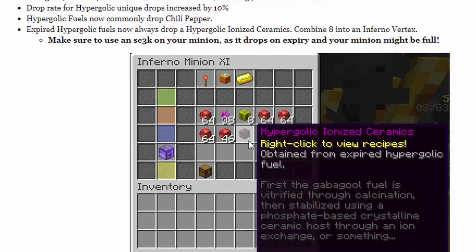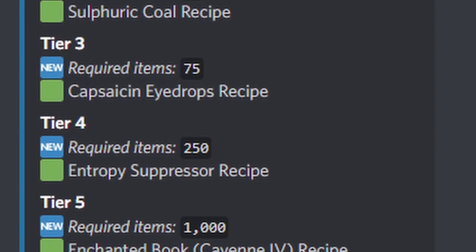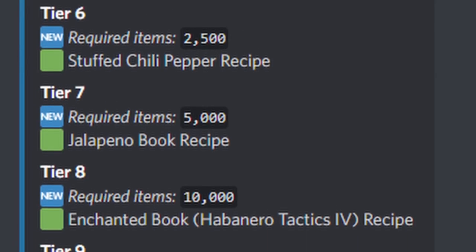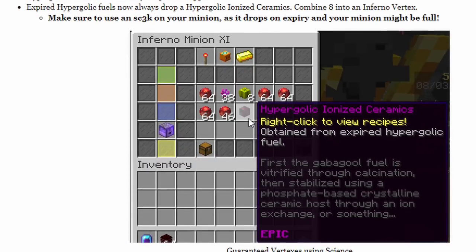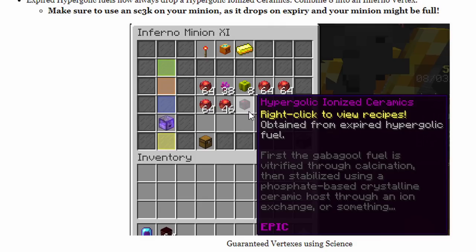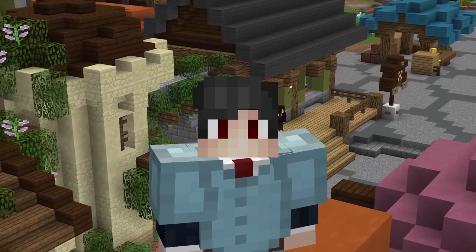On screen now you can see all the things you can get from this collection. There's a new couple of enchanted books, and there's also the Cayenne item — I don't have my hands on it right now but I'll tell you about it when I do. Expired Hypergolic Fuels now always drop a Hypergolic Ionized Ceranix. You can combine 8 of these into an Inferno Vertex, so there is now a guaranteed way to get Vertexes if you are incredibly unlucky. Keep in mind you need a Super Compactor 3000 in your minion for this, as it drops on expiry — so if you don't have an SC3k, you won't get this item.